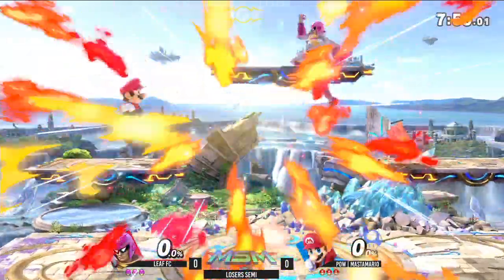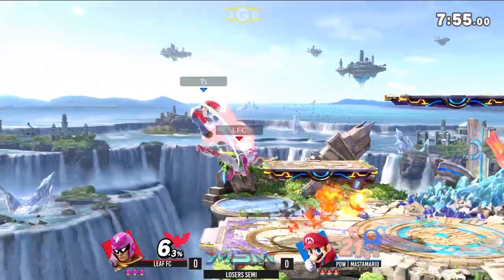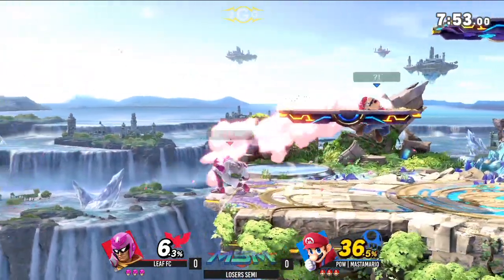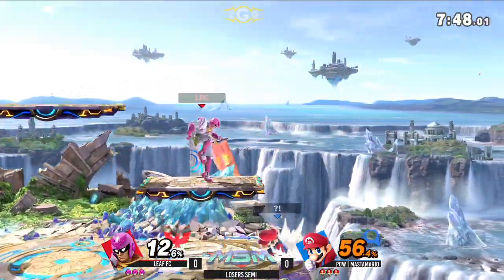But here we go — looks like they're just going to get started rocking the pink Falcon this time around. And the rapid jab's already doing 15%, putting him off stage with that neutral. Wow, Leaf just going in. And already so much damage.